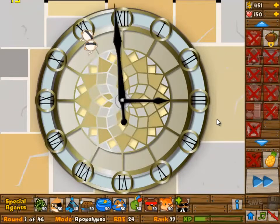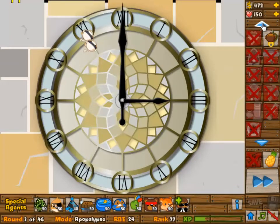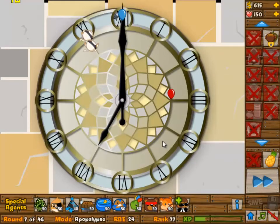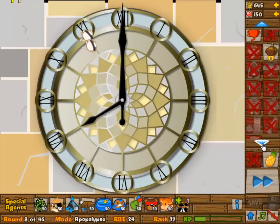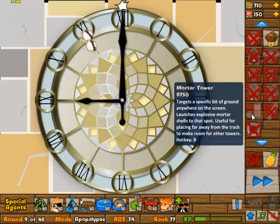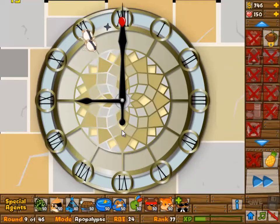We are starting off with two 1-0 ninja monkeys. Pretty much not a whole lot to do. I do recommend going for one Boomerang Monkey here instead of what I'm going to do. You can also follow mine — it's all fine. It's just that I lost quite a few lives, about 100, I think 95.